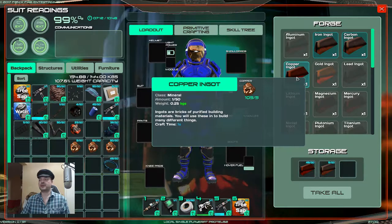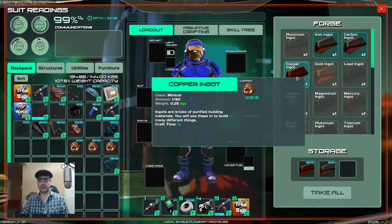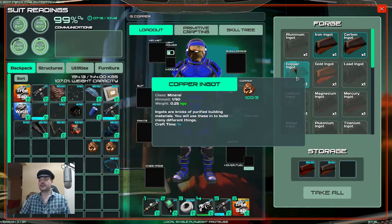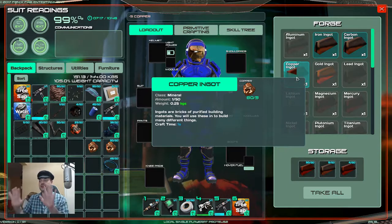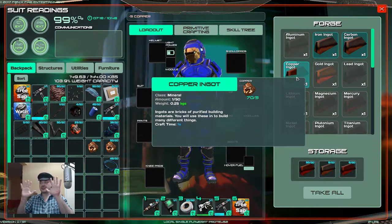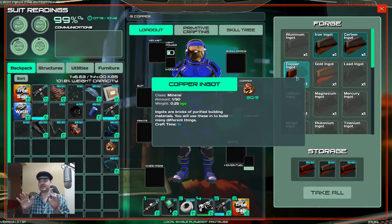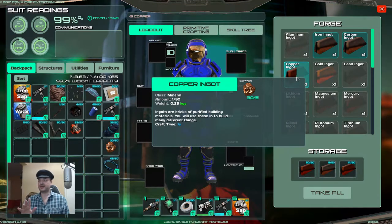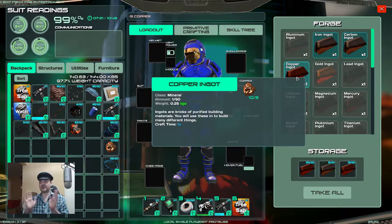With the macro running, if you want to automatically process the copper ingots, all we need to do is press CTRL, ALT, and S. And that will automatically process those. As you can see, it is automatically processing. Once we've had enough of that, we just do CTRL, ALT, S again and it will stop.